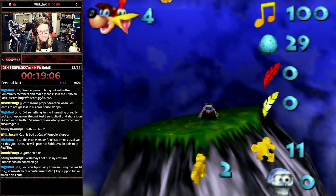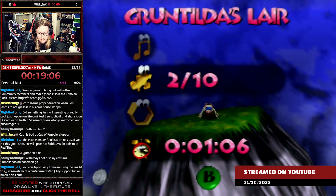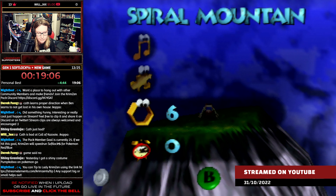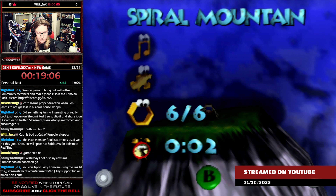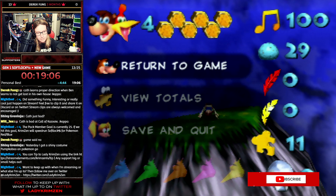Wow, 19 minutes. Two out of ten is what we want. Six out of six honeycombs is the only collectible we're gonna get in Spiral Mountain, and 100% in Mumbo's Mountain. So that's 100% and that's everything we need for Trotless — that's the easy variant of Trotless.